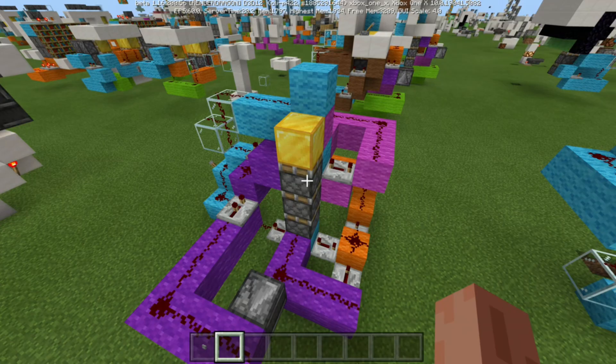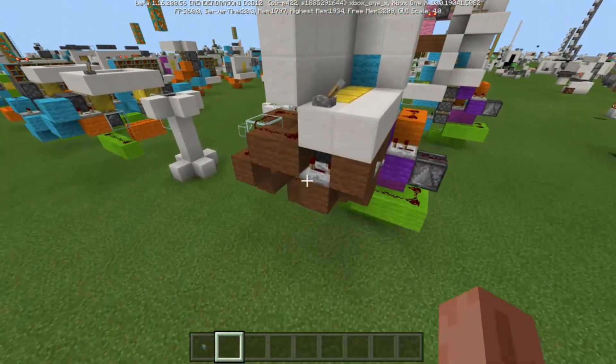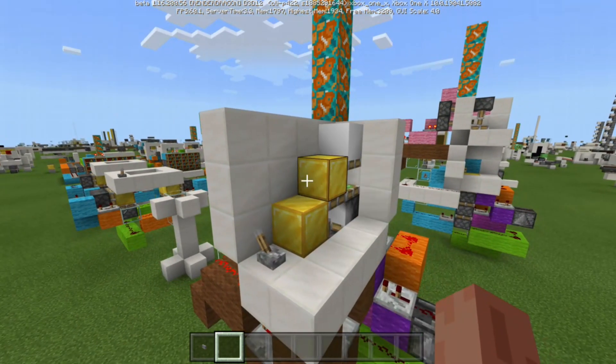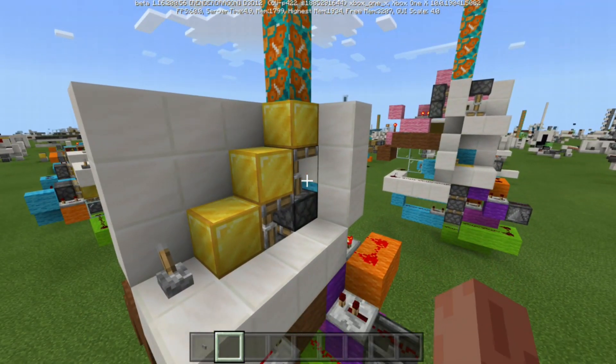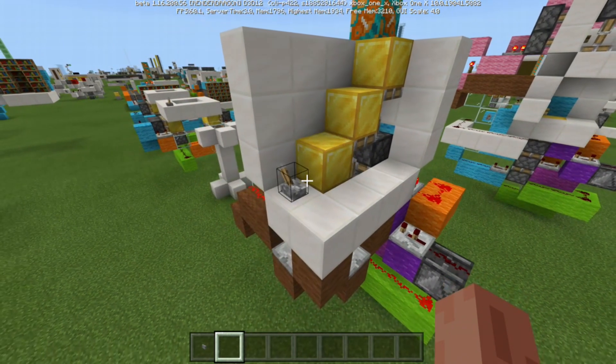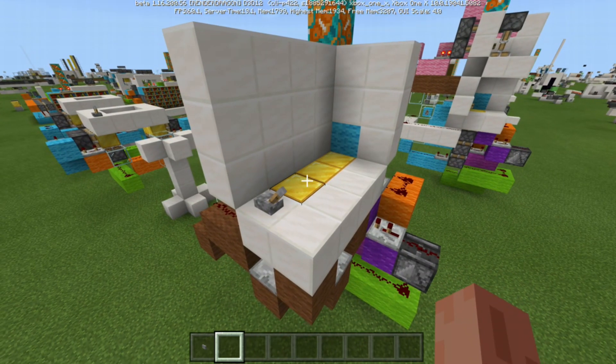After making this triple piston extender, I was determined to put this into a build. But I didn't know how I was going to do it, because it's just really bulky. But needless to say, I managed to make it into a build — and it is this one here. It was actually showcased in my first piston house. We flip the lever, we get this cool little staircase — we have our triple piston extension, double piston extension, and then a single, all side by side. And when we flip the lever again, everything retracts back into the floor.